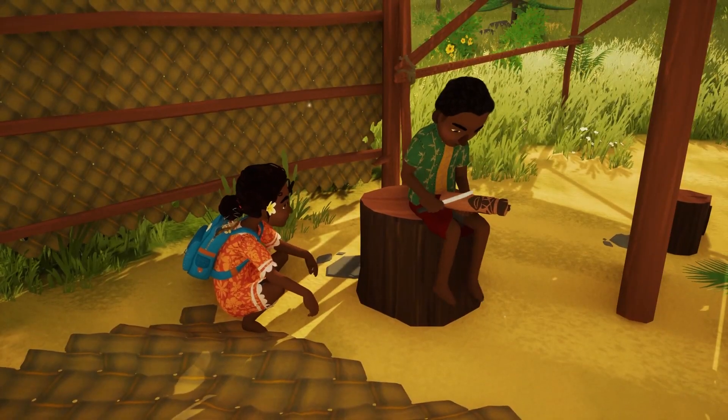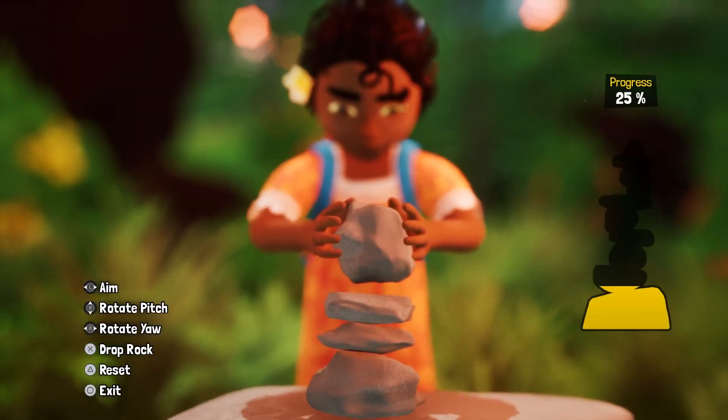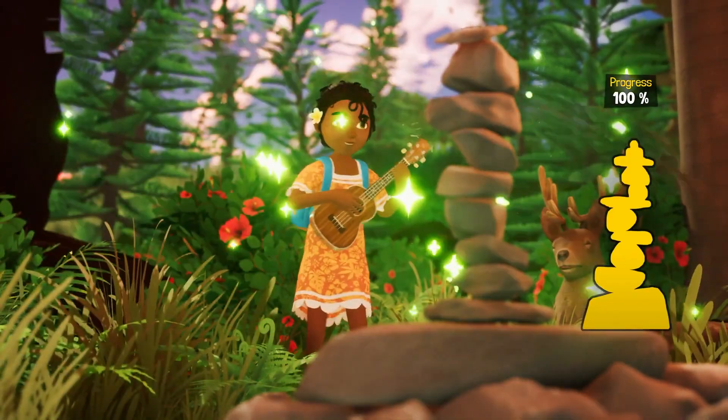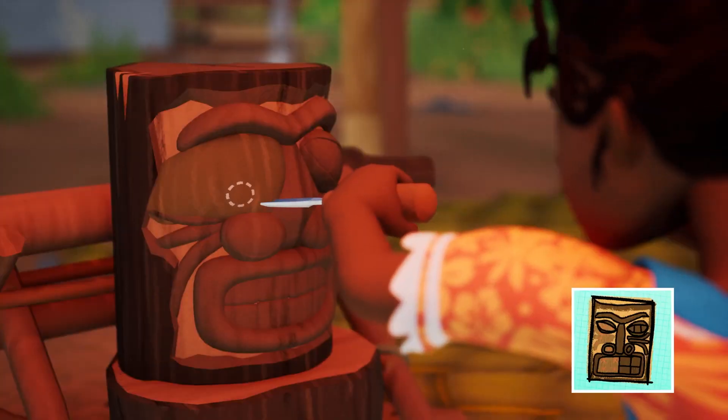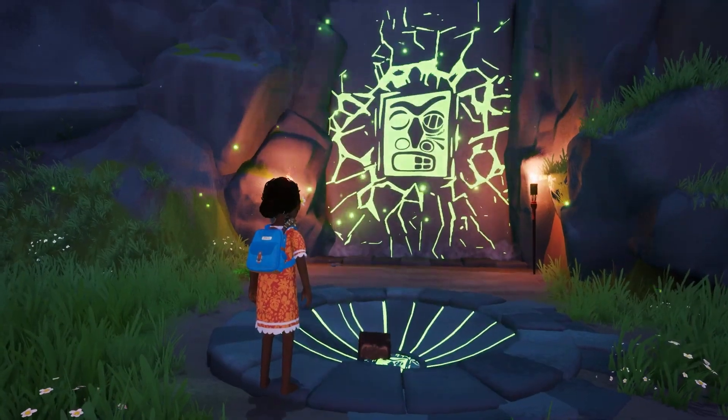Traditional activities are also available and will help you unlock abilities and improve your powers. The very zen rock balancing minigames let you learn new soul melodies for your ukulele, while sculpting wooden totems is key to unlocking the totem shrine doors and building up your soul meter.